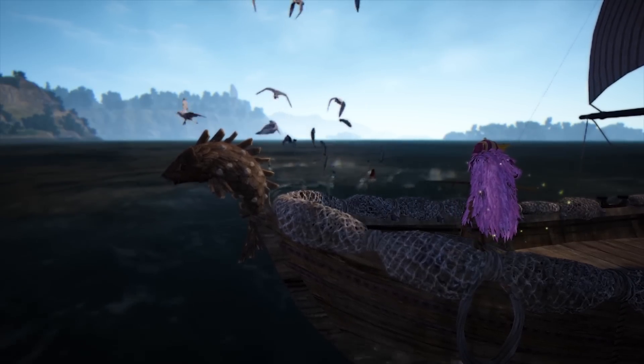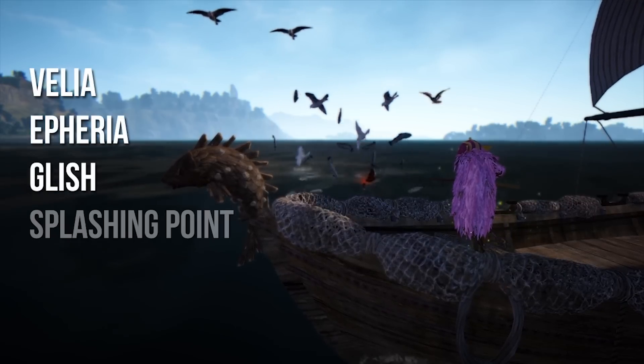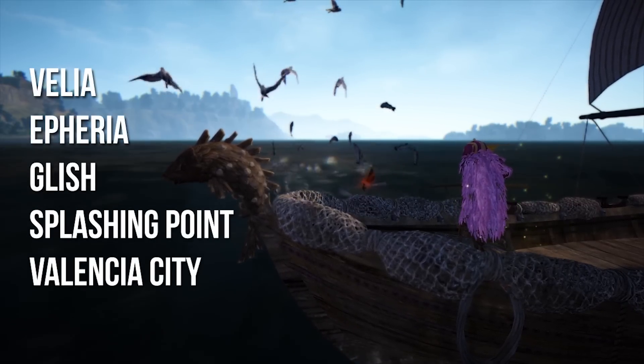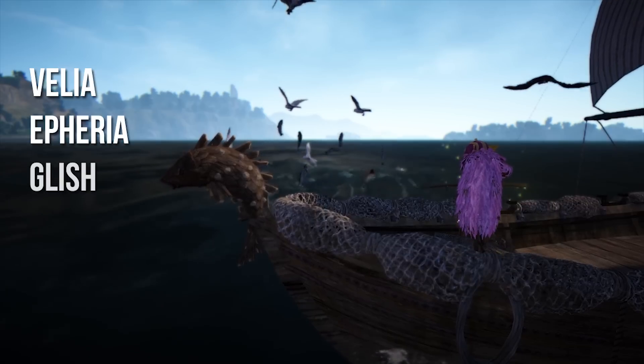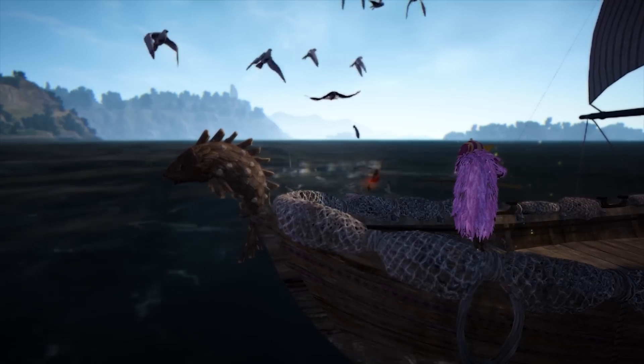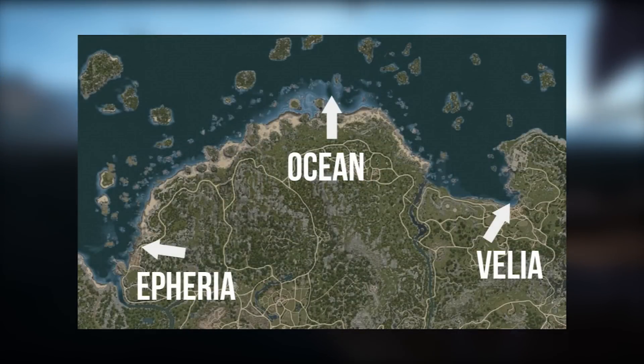There are five Imperial Fish Delivery NPCs, located in Velia, Epheria, Glish, Splashing Point, and Valencia City. We are concerned with making silver, so we'll focus on Velia and Epheria, and give a brief mention to Glish. Ocean fishing is by far the most effective way to make silver with Imperial Fish Delivery, and Velia and Epheria's proximity to the ocean make them good choices — it will come down to personal preference.